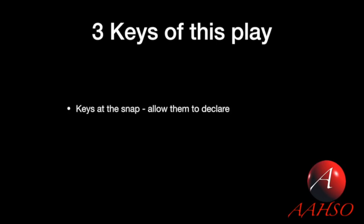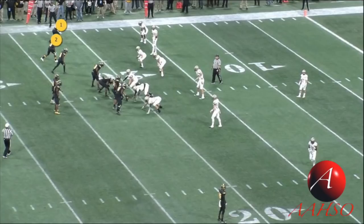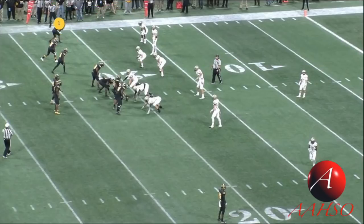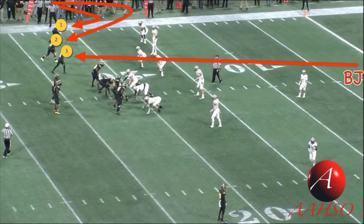The first key is your keys at the snap. I want to talk about allowing these players to declare their position. You have your initial keys at the snap — I like the headlinesman taking the two wide guys and the back judge taking the inside receiver. We talk about these receivers as one, two, and three, where one is the widest receiver on the field. So the headlinesman has one and two, and the back judge has three.